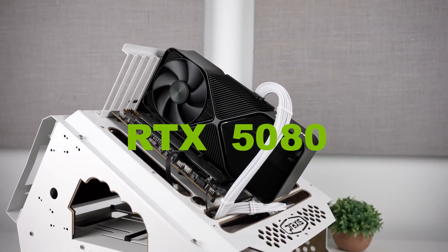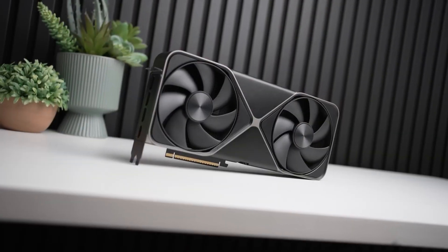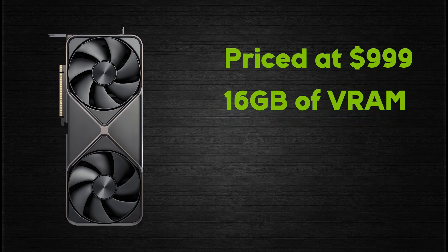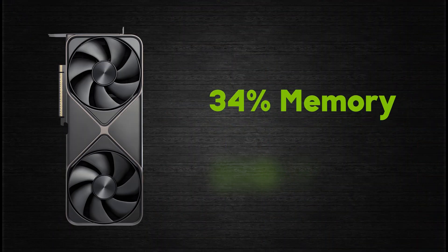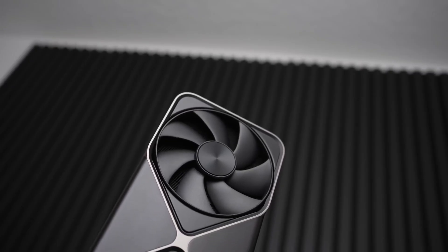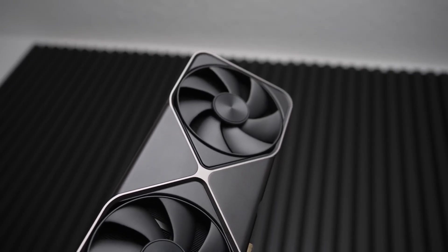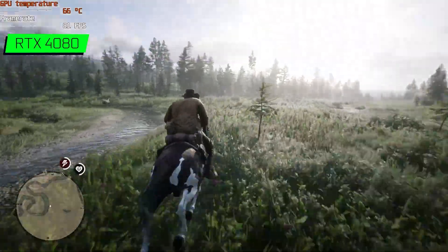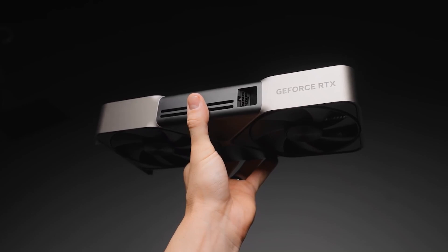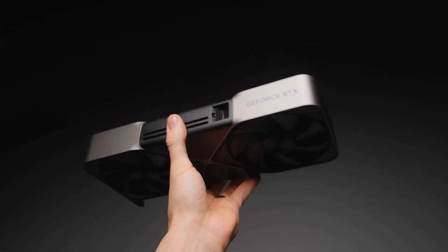Nvidia has launched the RTX 5080, over two years after the RTX 4080. Priced at $999, it retains 16GB of VRAM while offering a 4% boost in clock speeds, an 11% increase in core count, and 34% more memory bandwidth with faster GDDR7 memory. AI performance improvements are a key focus, though this comes at the cost of an additional 40W of power consumption, raising questions about whether the 5080 is a worthwhile upgrade or if Nvidia is holding back due to a lack of competition.